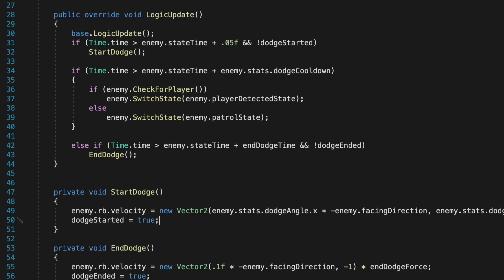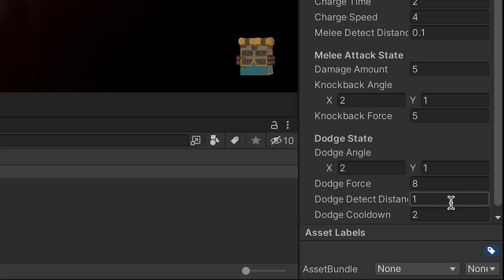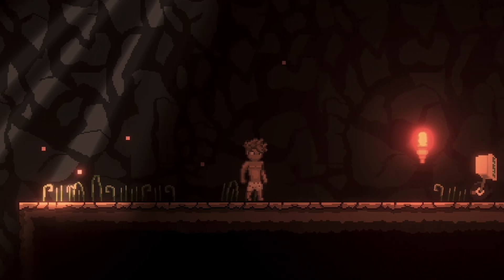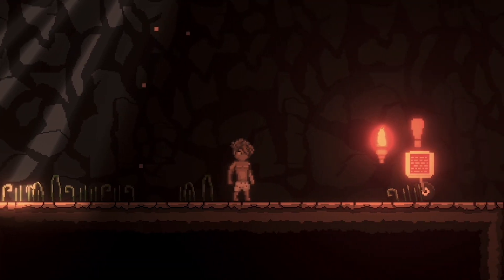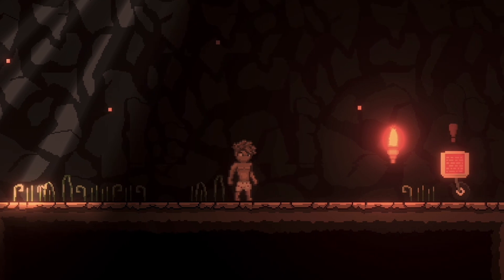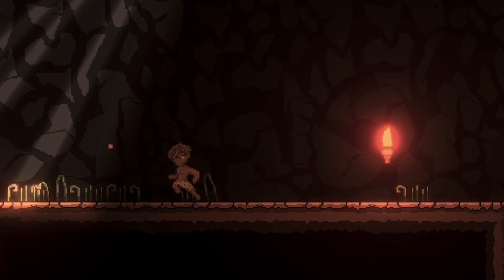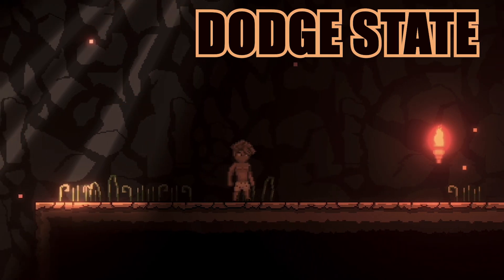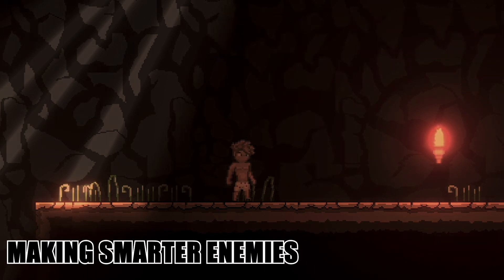Save and test. I've reduced dodge force to 8 and cooldown to 1 second since 2 seconds felt too long. Now the enemy dodges correctly whether he's in charge mode or player detected state. He has a one-second cooldown during which the player can run in for an attack. Hope you found that helpful — leave a comment, hit like, or subscribe. It's Matt here with Night Run Studio. Cheers.